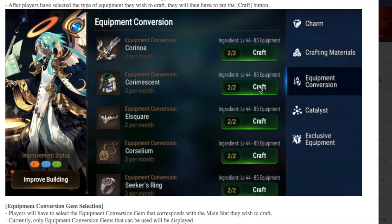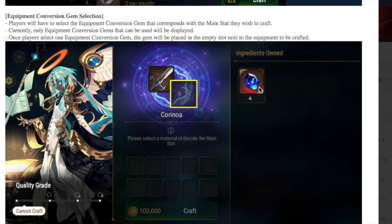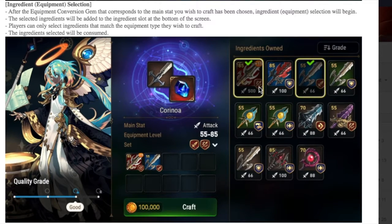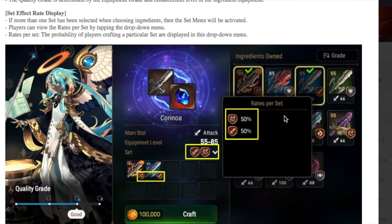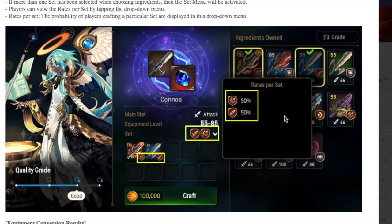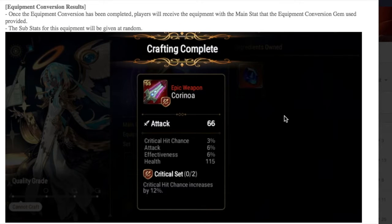If you purchase them, you can actually select the type that you want. You can purchase up to two a month of those exclusive equipment pieces. You'll select the type of equipment you want, add your gem, then add the equipment you don't have a use for. It also looks like you get a quality rating, so maybe that enhances the equipment level — I'm not too sure yet, I guess we can test it out in game. If you're using equipment from different sets, it looks like you can select the set that you want to use.